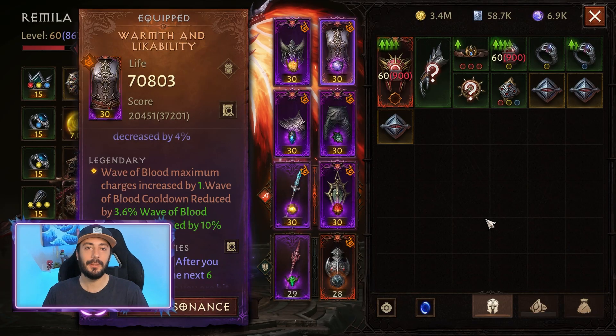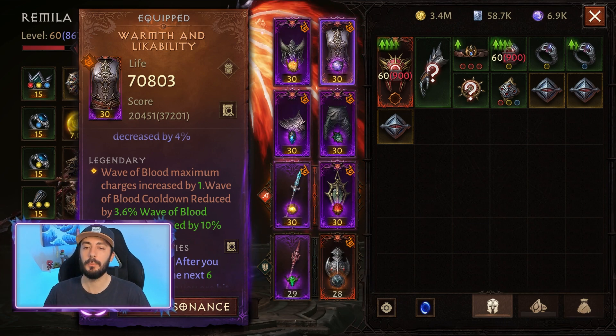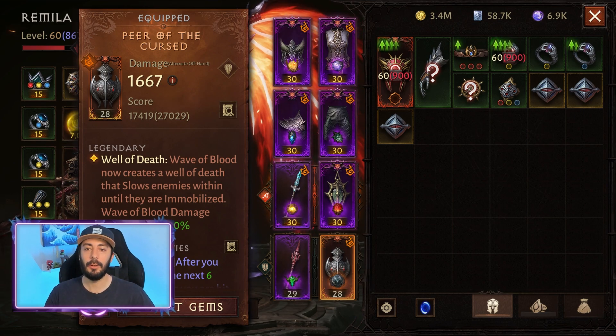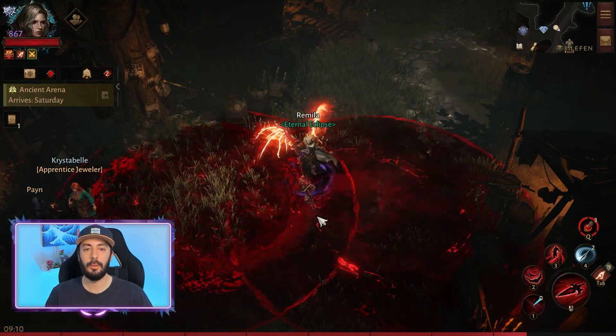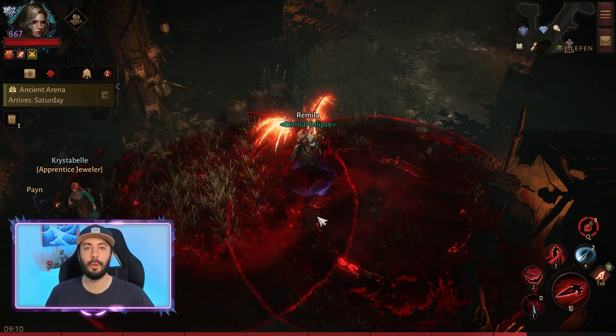We are using 2 legendary items to enhance our Wave of Blood skill. The first one is this chest piece, which increases Wave of Blood maximum charges by 1. The next one is this offhand, Peer of the Cursed — Wave of Blood now creates a Well of Death that slows enemies within until they are immobilized. And if you use 2 of them on top of each other, they stack and trigger the 4-piece Grace set effect.